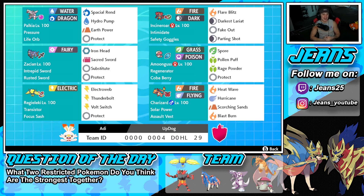Let's get started with the team preview. Starting off in the top left corner we have Palkia — super strong, love its Water and Dragon typing. It has the Pressure ability alongside the Life Orb as item, so in Dynamax form this Pokemon is a huge threat. We've got Spacial Rend, Hydro Pump for STAB moves, Earth Power for coverage, and Protect for our fourth move.